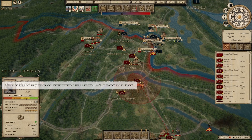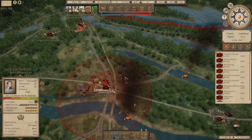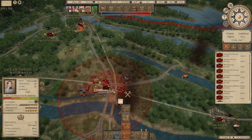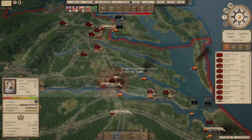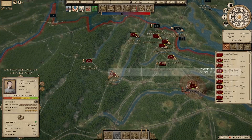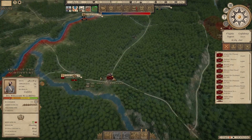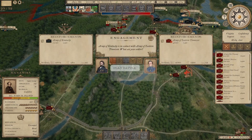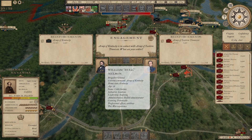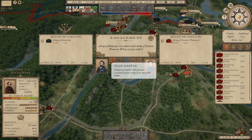We're still moving Yule into place and getting a depot built around Fredericksburg. Department of Richmond — let's go ahead and build a fort right there. We do have some demoralized units, two brigades. Let's hope that they do not affect us too much.